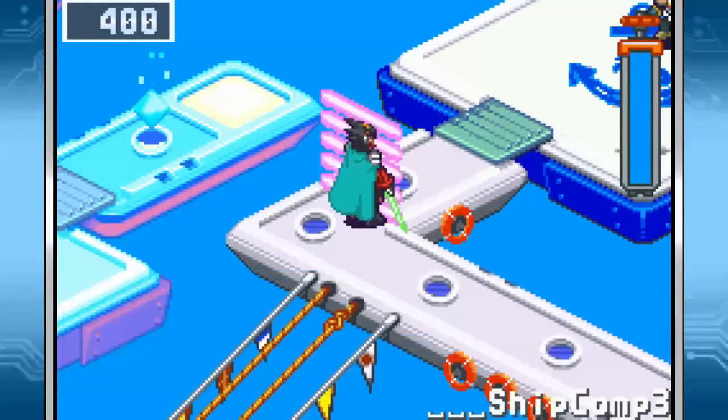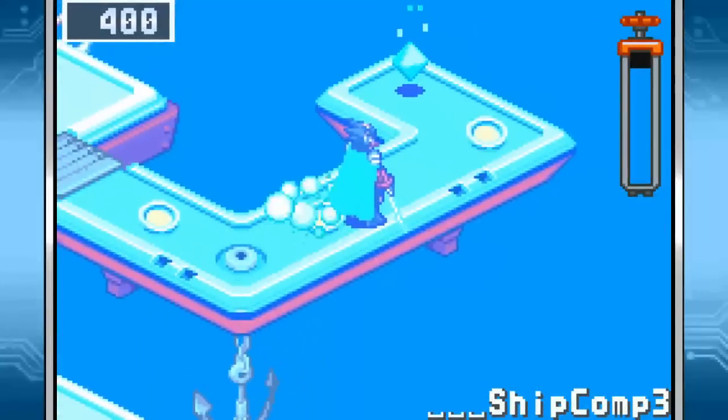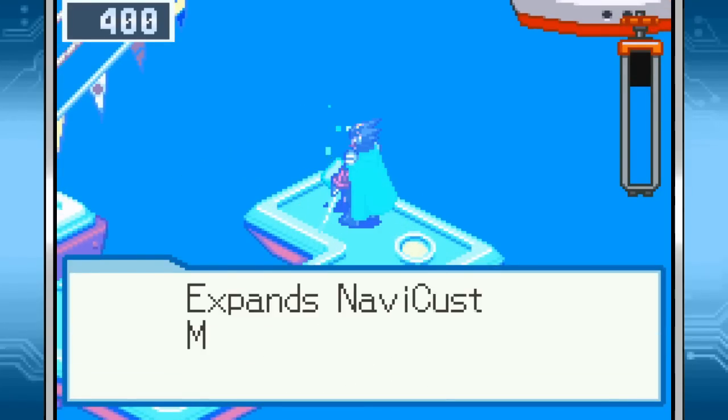Fortunately, there's only one key here, so let's go after it. There's some mystery data here — fight your way to get it. And we get EXP memory, which expands NaviCast memory map. We can't even use the NaviCast as Kernel, but they will let us pick this up — but not HP memories. It's just a little frustrating.